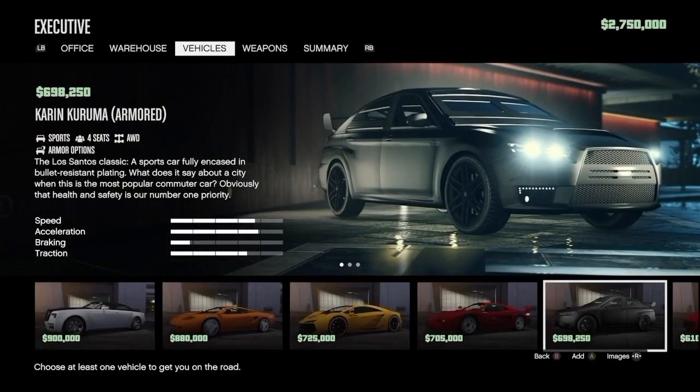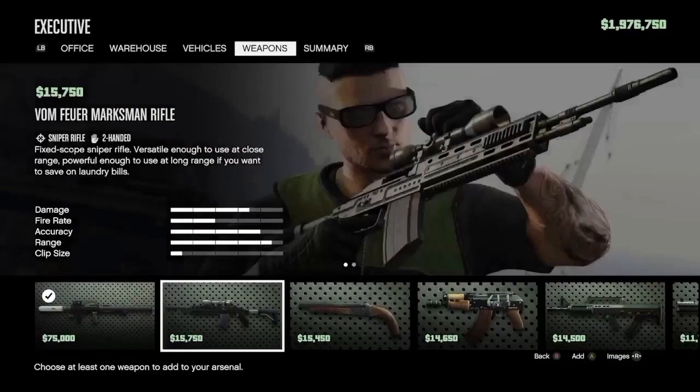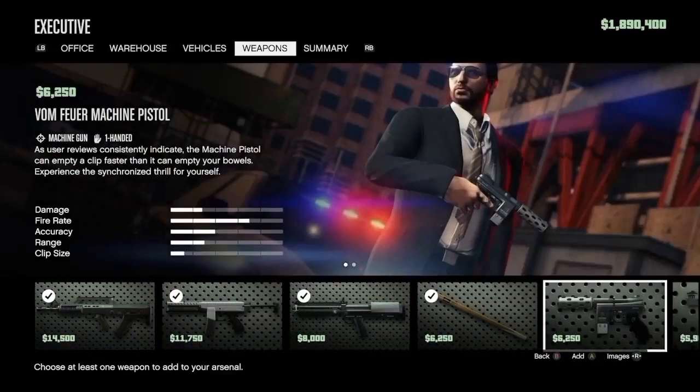And then for vehicles, you want to scroll over and get the armored Kuruma. And for weapons, you just want to get every single one they have. Just scroll through and purchase every weapon on here.